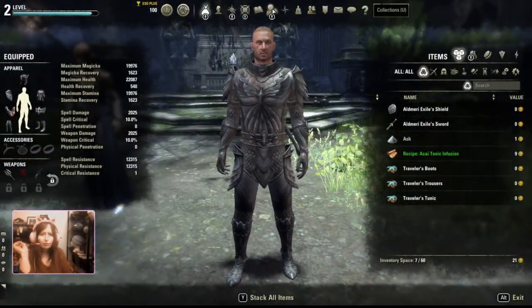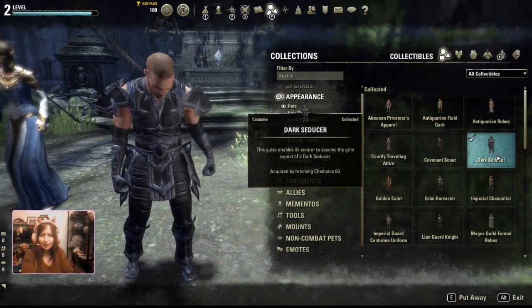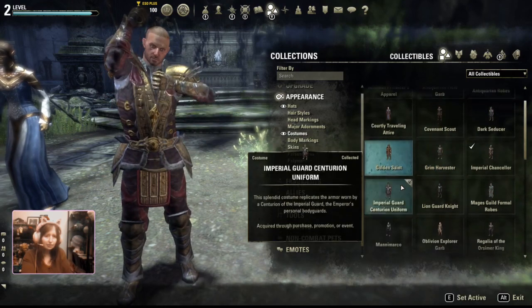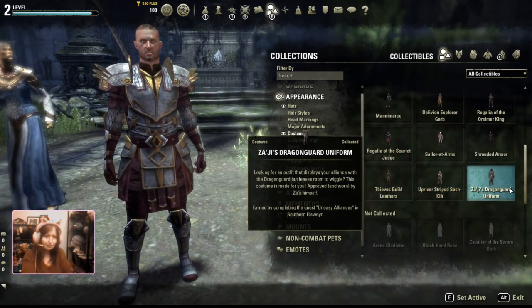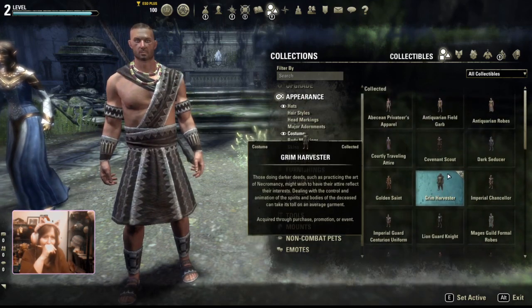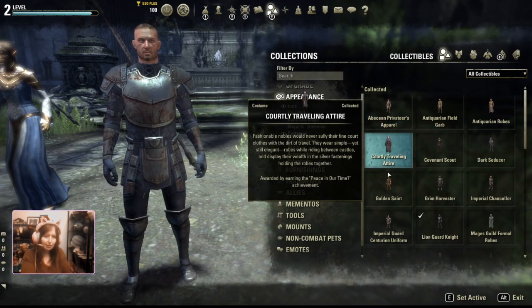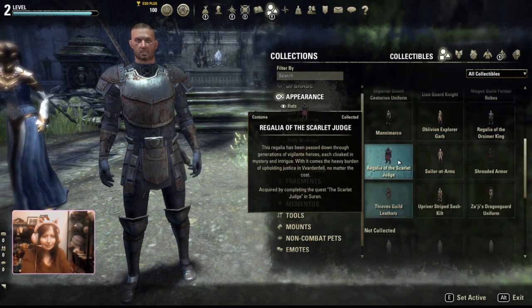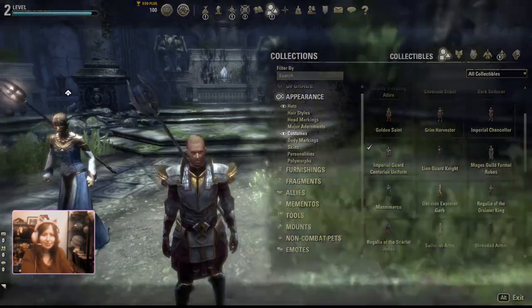What I'm wearing is adorable but I can go to my costumes right now at level 2 and I can actually change it into anything I want. I can even put on ears if I like. These are all a little silly, and I feel like the imperial guard centurion uniform is a bit much, but let's give it a go anyway.